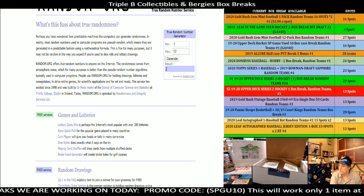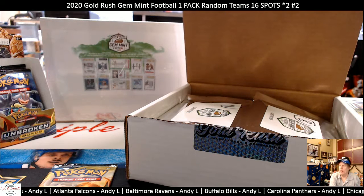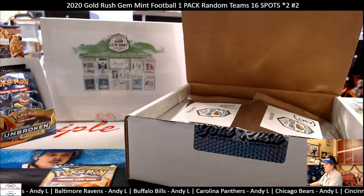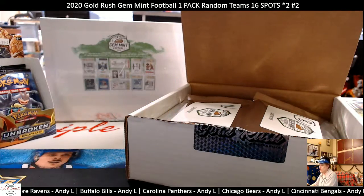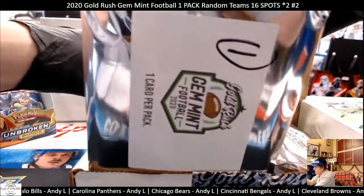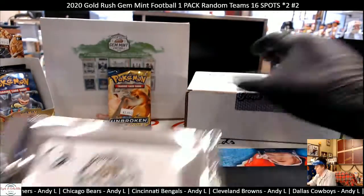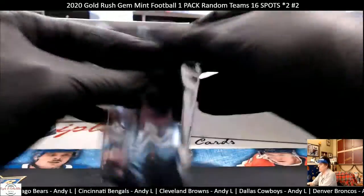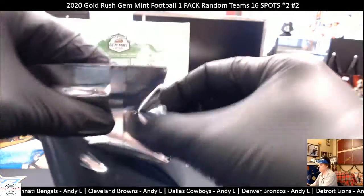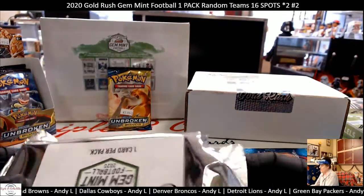Moving over to the big screen so we can see what's going on. There it is — Andy L on the bottom. It says Gold Rush Gem Mint Football, one pack, random teams. Pack two — there it is with the squiggly two on it. All right Andy, good luck. This is a nice big fat card, man — feels almost jumbo-sized, just kidding. Pack two is Andy L's — here you go.